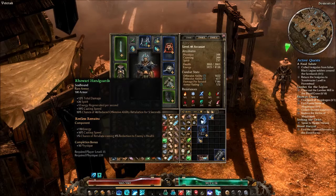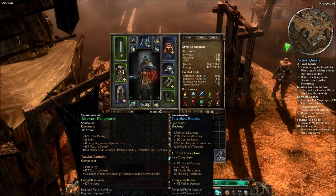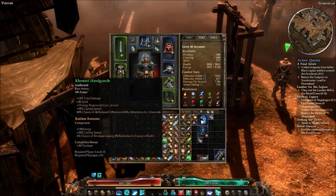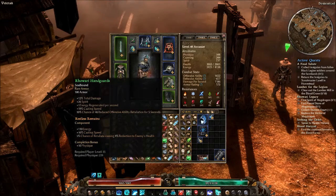For gloves, there are two options. The first is a random world drop called Unscribed Bracers — you'll see these on a lot of Arcanists even if they aren't using Kalidor's Tempest, because of the elemental damage and casting speed. Scale Disruption Protection is handy, and plus two to Kalidor's Tempest is really nice as well. I'm currently using a different pair because of their total damage, which applies to all of my damage instead of just elemental damage. It also has equivalent casting speed, though it doesn't have plus two to Kalidor's Tempest, and I'm fine with that.